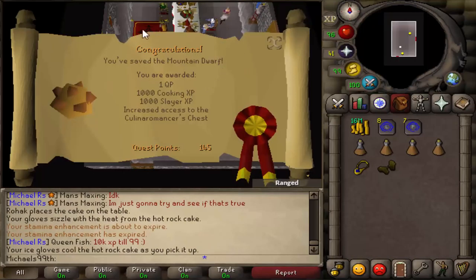Just completed the dwarf part of RFD — takes about five minutes — and now I have the dwarf rock cake unlocked. Since there's a better way to get low HP if you complete Dragon Slayer 2, it's not even needed that I get a second one.